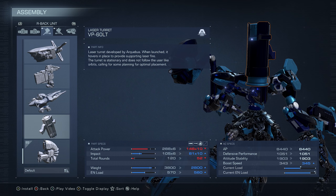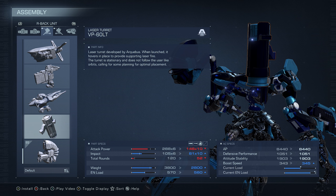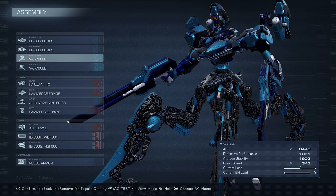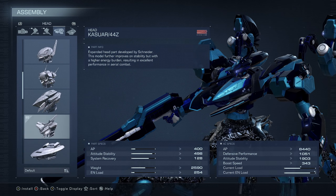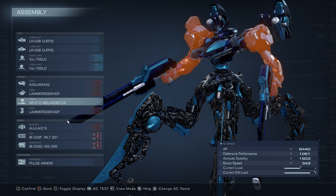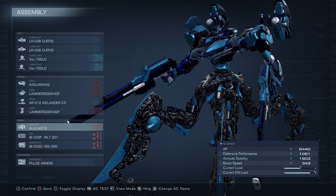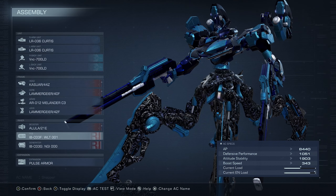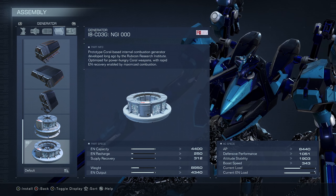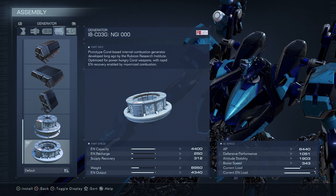I've also messed around with these — these are also not too bad, but the only bad thing is these don't follow your target while these do, so I ended up going with that just for the versatility. The head is the Kasuri head, Lamp River core — the Lamp Geiger core — the Melander arms, Lamp Geiger legs, the Alula 21E booster, FCS and the NG100 generator.